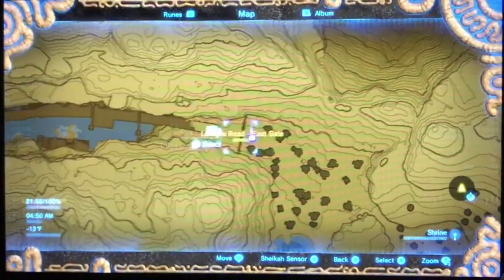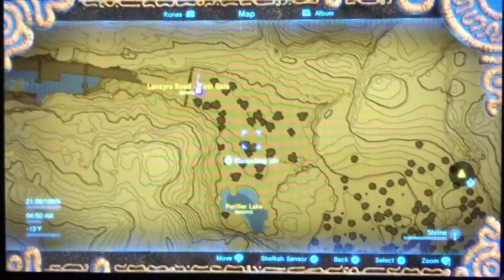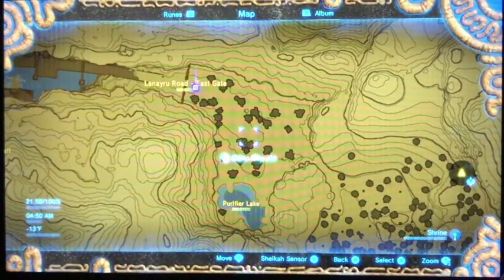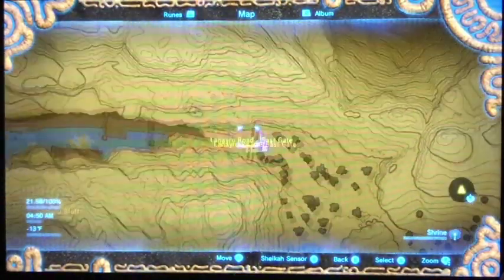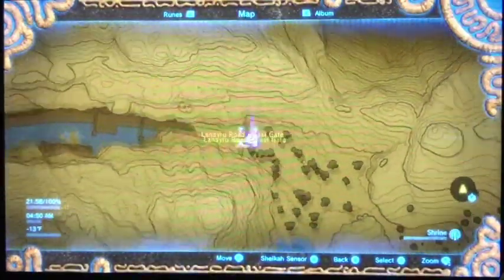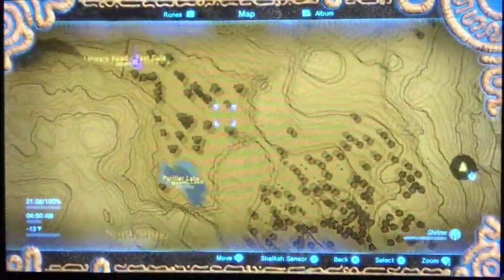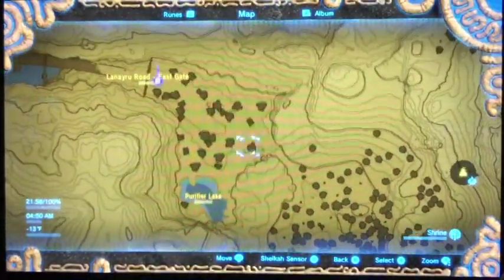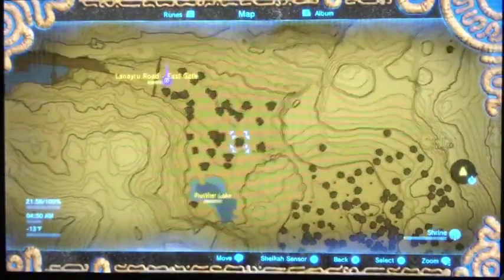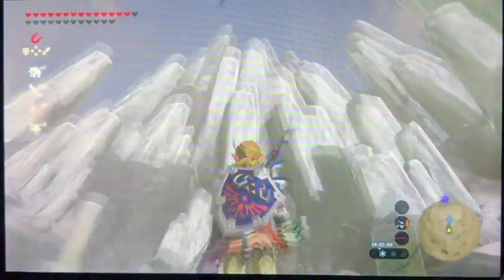She will be roaming around the Lanayru area, so the easiest way to get to her is right here on the Laneru Road East Gate — which, if you were doing the memories, is actually memory 11 or so. Be careful because there is a Lynel roaming around here and he will potentially see you, but I'll get to that in a minute.